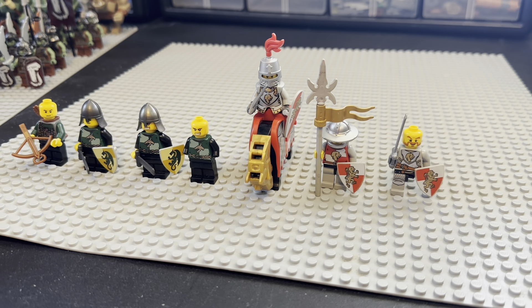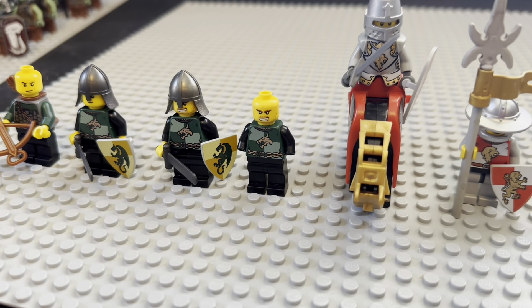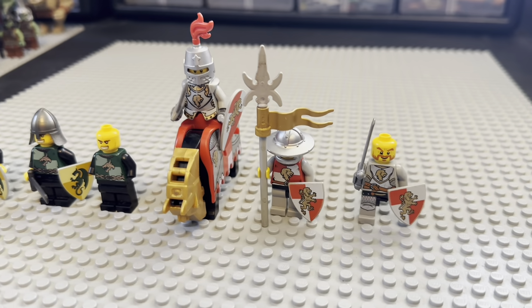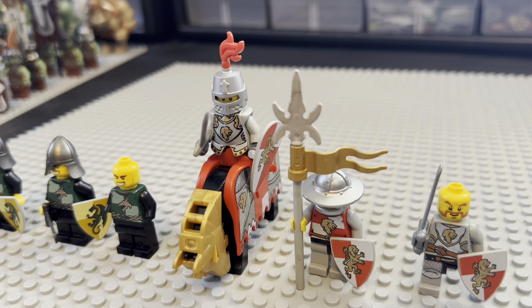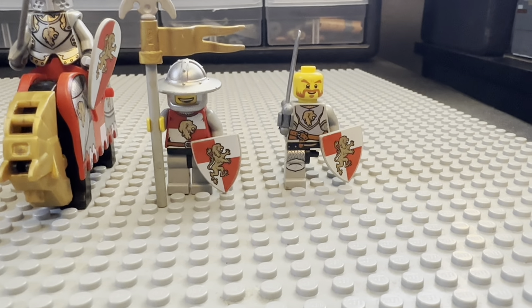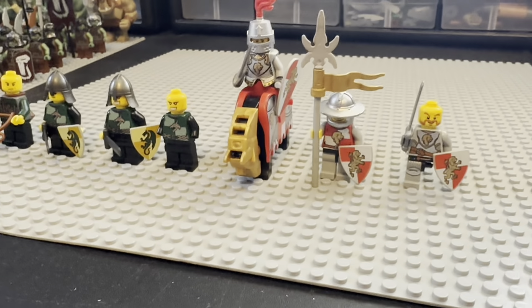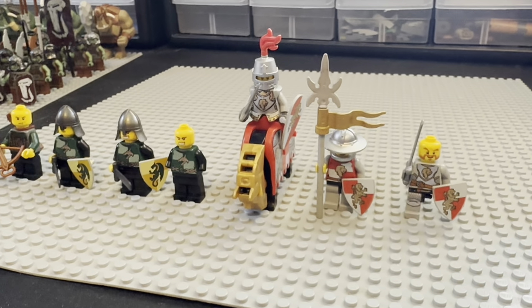My dragon knights and lion knights from the kingdoms line. Over here we got an archer, two swordsmen, and another dragon knight — he's missing some hands and a helmet, and this guy's missing a helmet as well. We got my lion knights — only three of them. I love this heavy cavalryman lion knight; love the helmet and the torso print. Over here we have a flagbearer pikeman — super cool. Then a heavy swordsman on the right who's missing a leg and a helmet, but hopefully I can find those soon. I lost a lot of these to the bin growing up, so they got kind of beat up and lost.